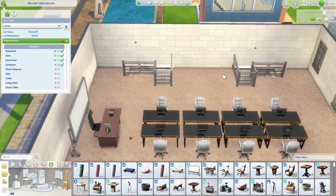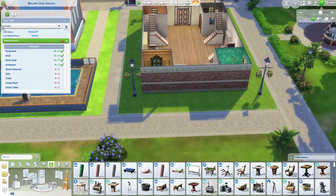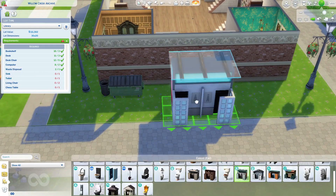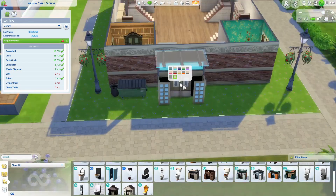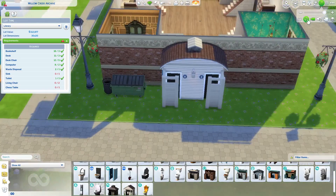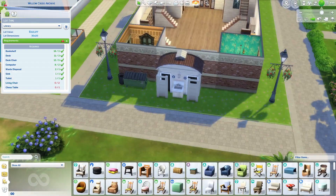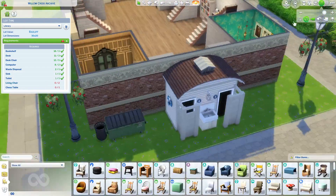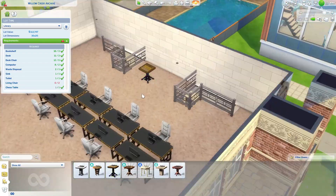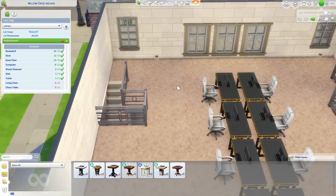Now it's just me filling in the extra stuff required for a library. I decided to put a dumpster in the back. At the same time I tried to do the restroom but I was like, I don't have space — I could have thought more about it when putting things together. I had nowhere to put it that would look good, so I put it outside with about the same type of swatch as the back portion.